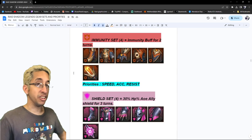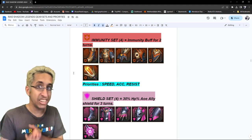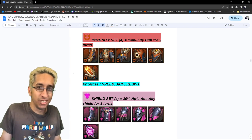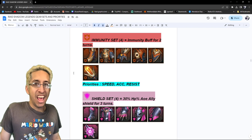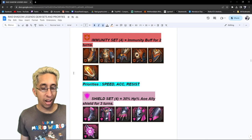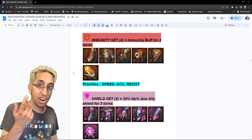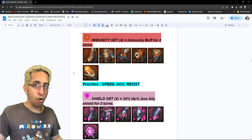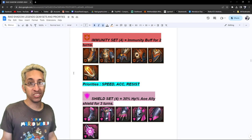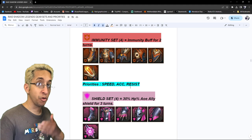Next is immunity set — used to be a pretty powerful set. You could use it on immunity nukers, supports, tanks. But now? No one uses immunity anymore. Stoneskin replaced it, and there are better sets like Untouchable. Unfortunately this set is kind of dead. I would only keep mythical pieces if they're six-star, maybe very high-rolling five-star. Overall, the stats I would look for are speed, accuracy, and resist. Resist is third because you don't want them to remove your immunity buff.